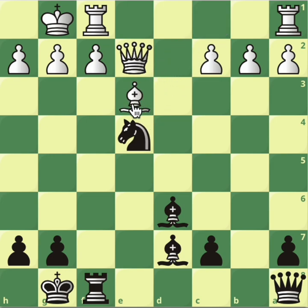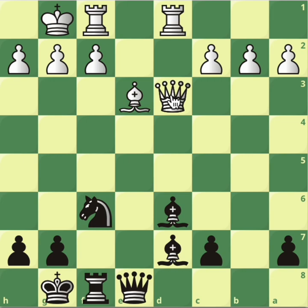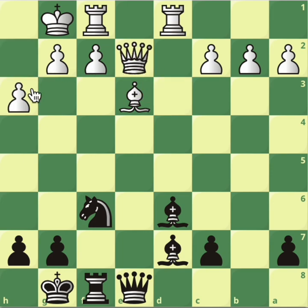Here, Be3 develops and seems to make sense. What else can you do? Queen e8 — you see the plan. Rook to d1, putting the rook on the open file. Knight back to f6. The plan is to exploit the lack of the knight on f3 to make threats on h2. Let's say queen to d3 — now you play knight to g4, putting pressure here and here.